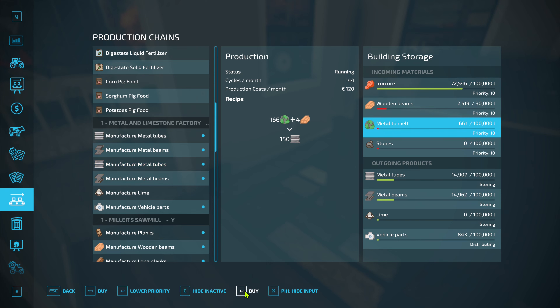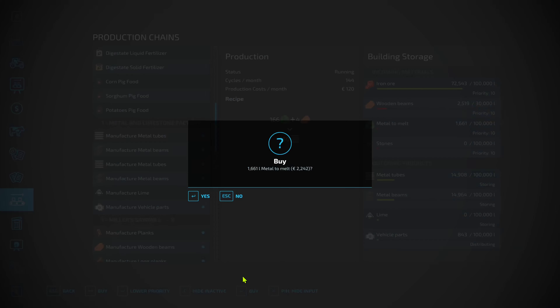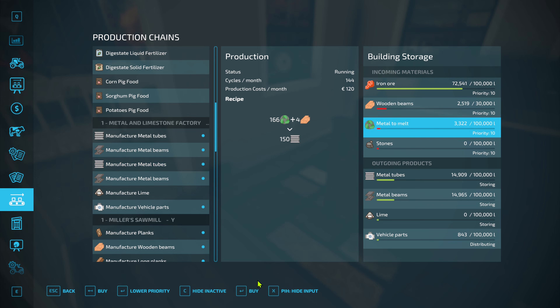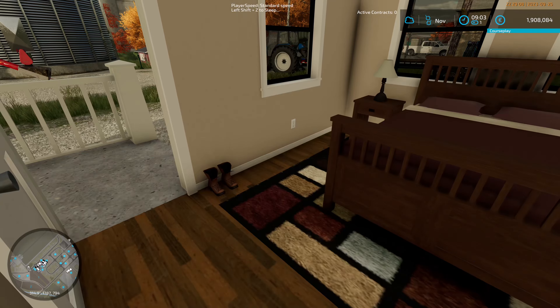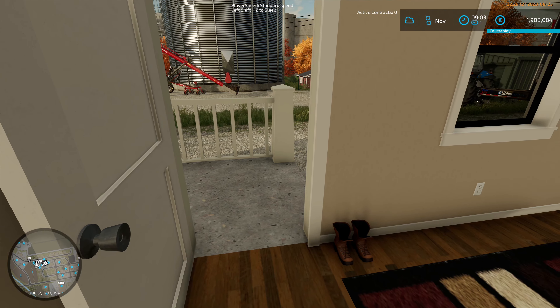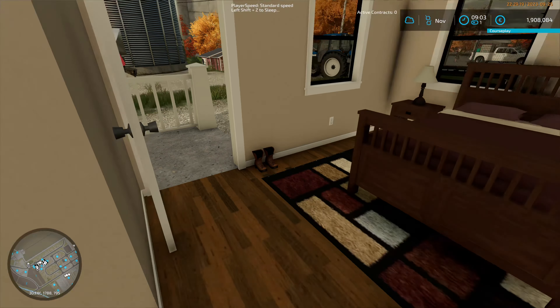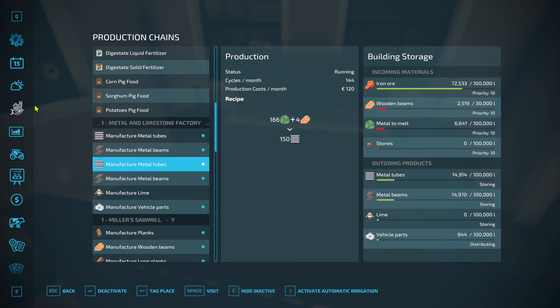We're going to buy some metal to melt and do the same again. We'll buy the same again. That's a reasonable amount. We're going to sleep through once more because we're going through the winter. Let's have a look in the sales this morning - sugar beet. Let's go through till the morning. Let's have a quick look - did we sell all the wood chips? January - I thought there was something - I've got wood chips to sell in January.